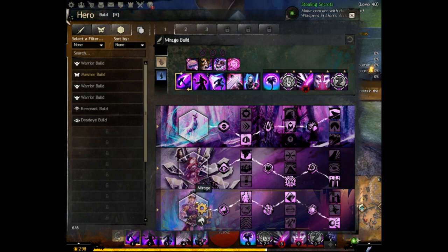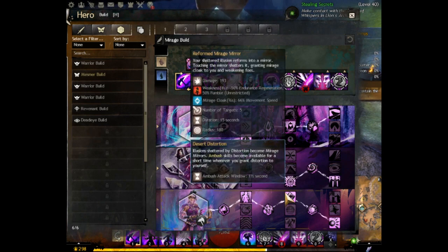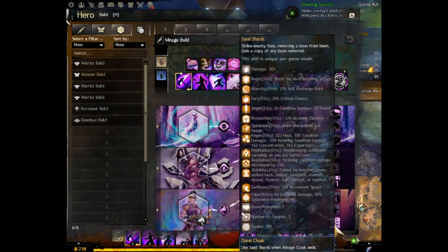On the final trait line we have Mirage, which gives us access to the ambush efficiency we make good use of. The first is self deception — using a deception skill will create a clone if you have any other clones active. Reformed mirage mirror means any illusions shattered by distortion become mirage mirrors. Finally, sand shards — strike nearby foes removing a boon from them and gain a copy of any boons removed.